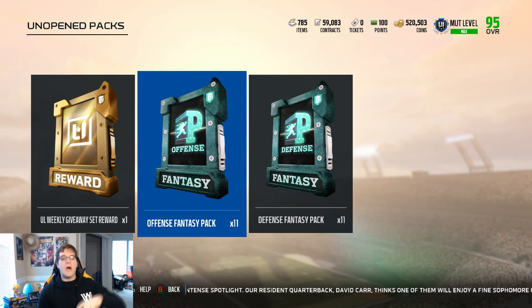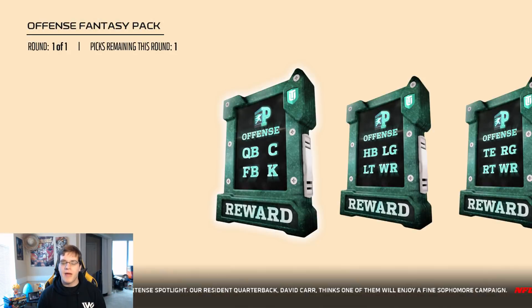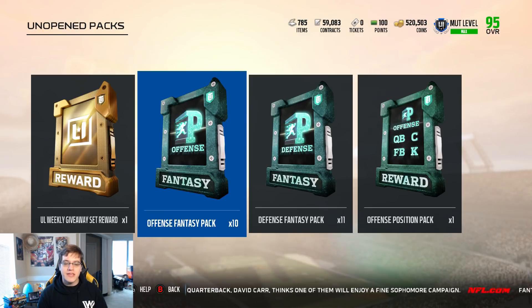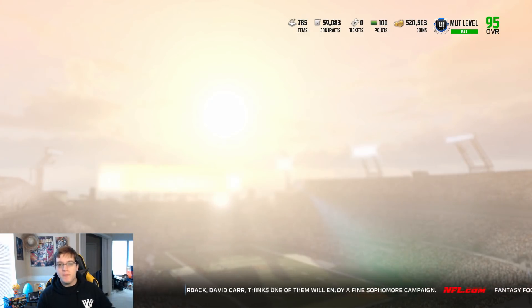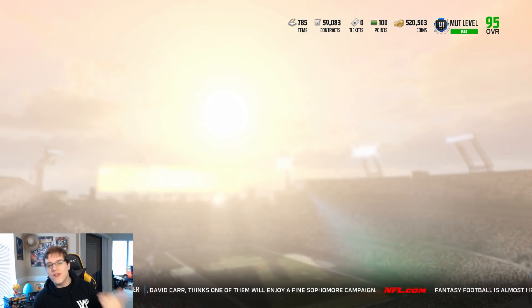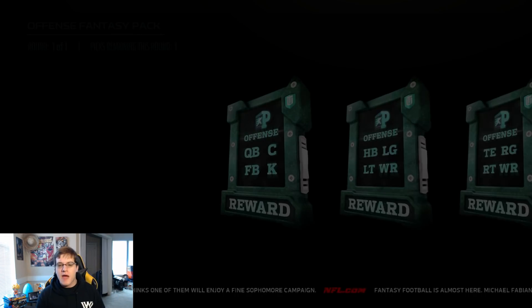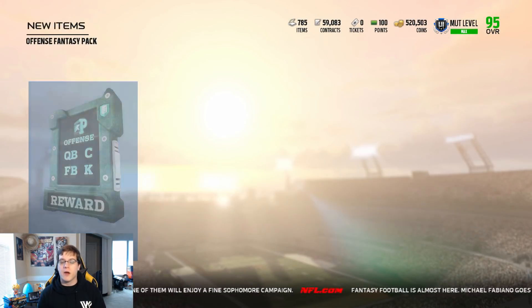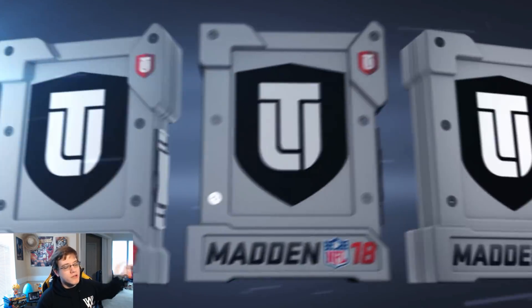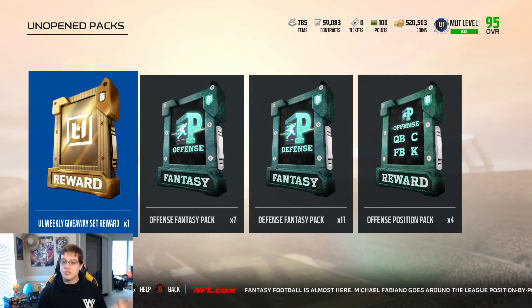I'm hoping for the new legends. Offensive fantasy packs — you guys already know what we're going to be choosing. We're going to be going with the quarterback packs. The reason being, with Deshaun Watson being in the game, I've seen a lot of people pull him out of these packs. I've also seen a lot of people pull the golden tickets out of the Ultimate Legend fantasy packs. Let's just see where this pack opening goes. Texas boy has pulled a golden ticket Calvin Johnson, which means one thing: these packs are juiced.